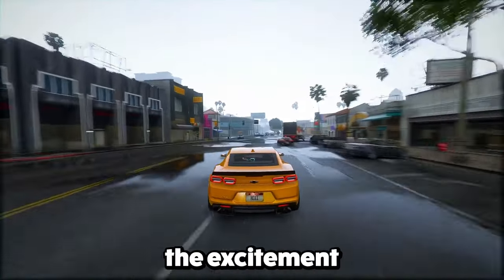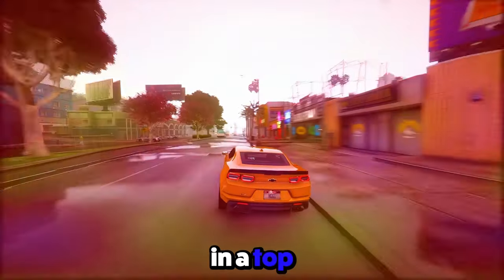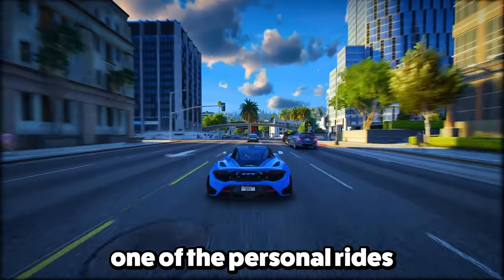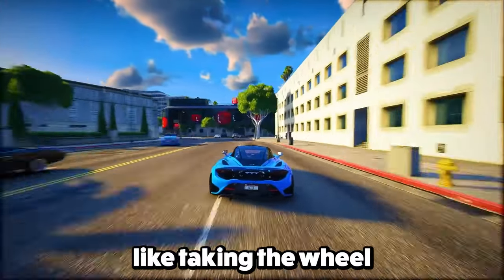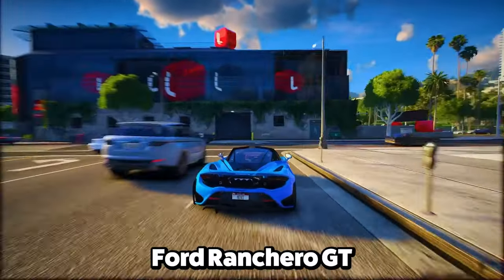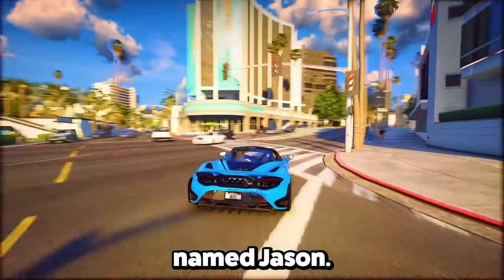Feature 2: Let's rev up the excitement with some serious vehicle action. Imagine cruising through the Everglades in a top-notch hovercraft — that's just one of the personal rides available right from the start. There's also the option of taking the wheel of a bold 1970 Ford Ranchero GT in striking red and black, owned by a character named Jason.